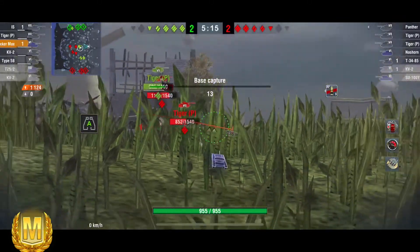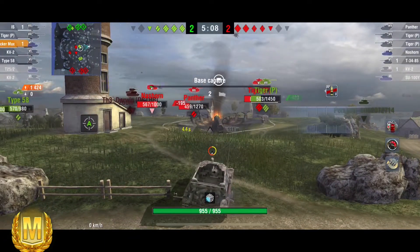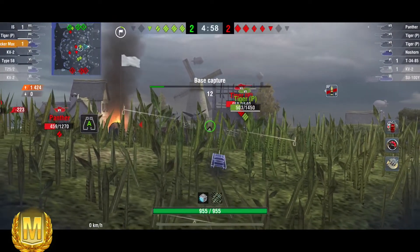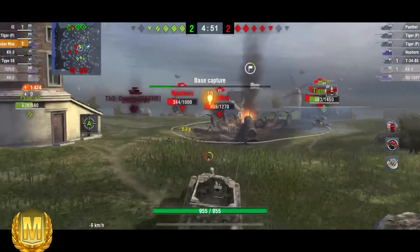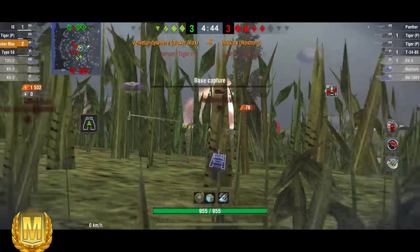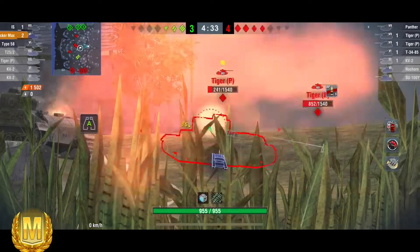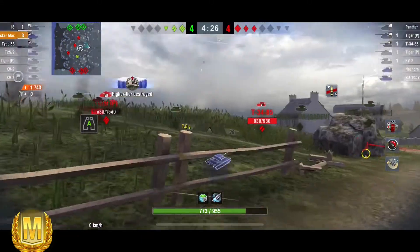The Dickermax has fantastic gun depression, as you can see here. Velvet Underwear is able to stick it on this ridge and use that gun depression to maximum advantage. He's given that Tiger P a hard time, already sent the SU-100Y — a pretty formidable tank — packing. There's a Nashorn — another really tricky and fantastic TD — and he's going to get it now. Goodbye Nashorn. He's done 1500 damage, blocked nothing, but nothing's hit him either. If any of these tanks get shots on him they'll pen him — it's a pretty easy tank to pen.